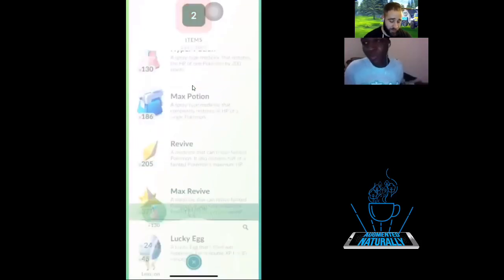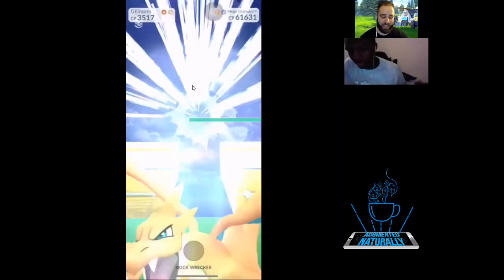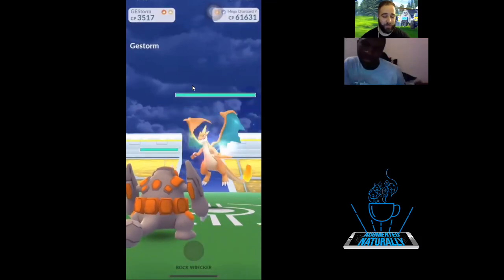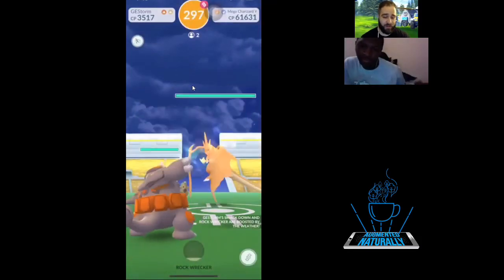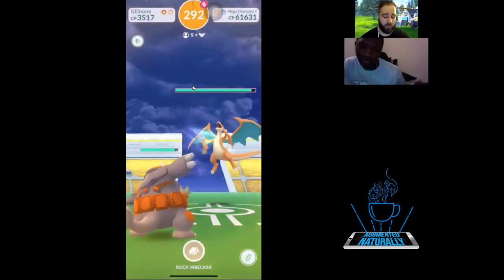Now we'll watch this raid play out. Nine people, so we'll see how many candy are actually coming for this one. This one will be fast — it's Mega Charizard Y, so it's doubly weak to Rock, as usual.